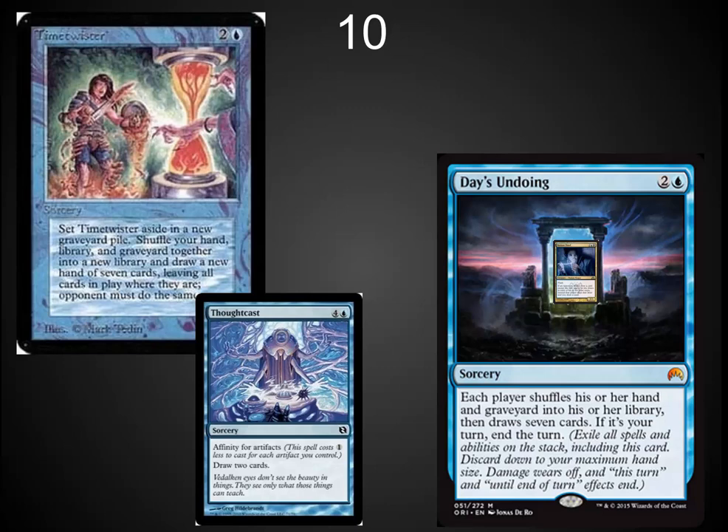I like that they're doing these cards that flash back to the past and I think this one is actually really well balanced. Whenever you say draw three or draw seven, there's a chance it could be crazy. We all remember Treasure Cruise, and some of us even remember Time Spiral — Time Spiral was a broken Time Twister reprint also.